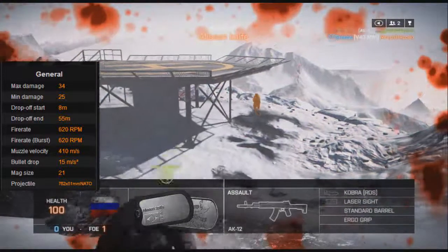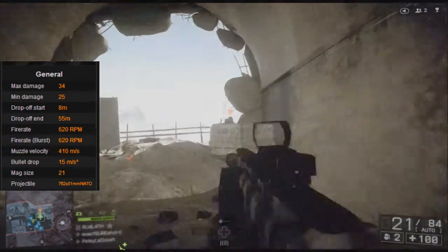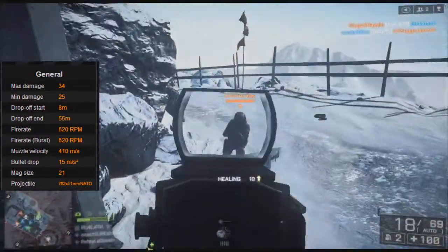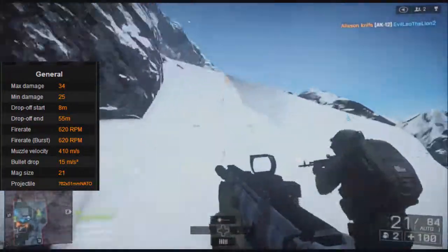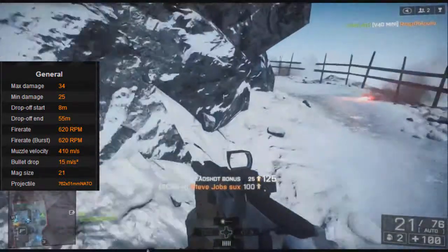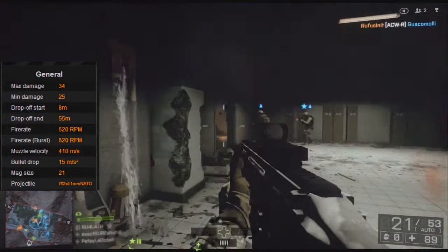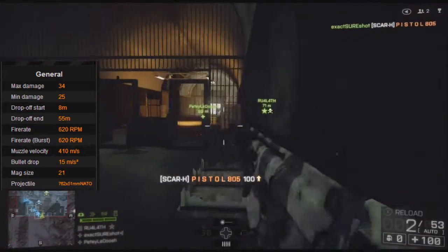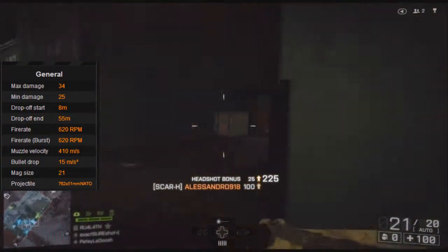Now we're going to get into the statistics. Honestly, this gun has not that great of statistics overall. I'm going to cover the general stats, reload, and recoil — not all the distance stuff. This gun has great damage and great minimum damage. The drop-off starts at 8 meters and ends at 55 meters. Max damage is 34, minimum damage is 25, so that's pretty solid. The fire rate though — I am not a fan. It's just too slow, and I always got beat in battles because of it.